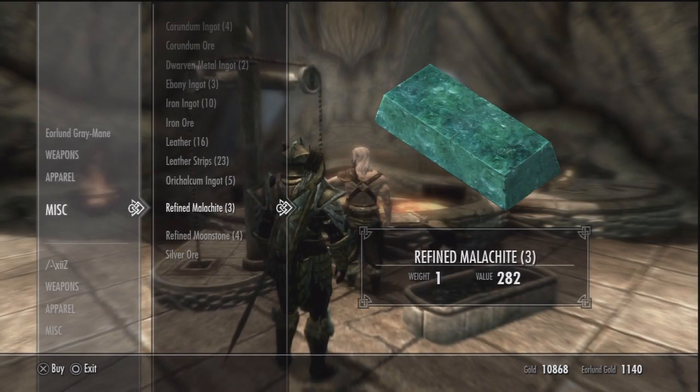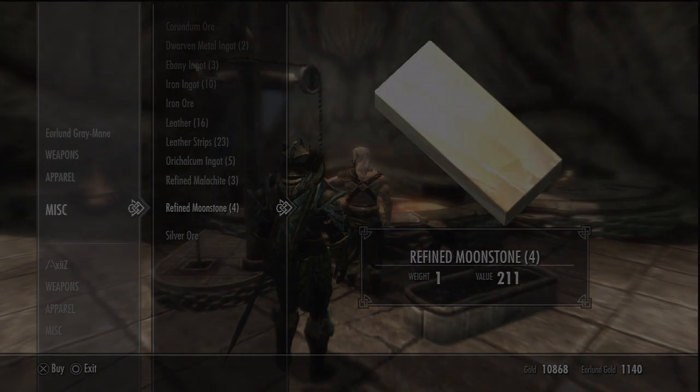So what you're going to need is Refined Malachite — I don't know how to say it — and you're going to need Refined Moonstone.